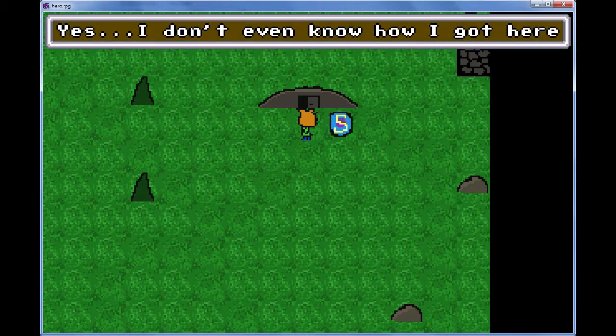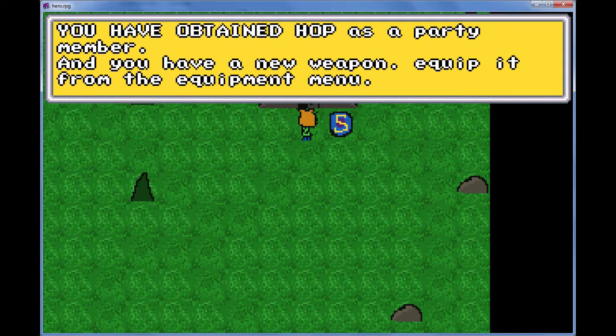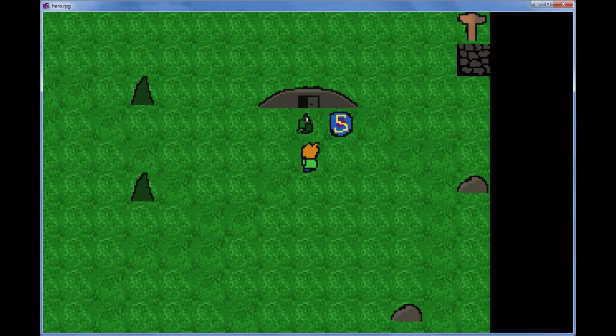Here we go. Let's go see the village elder — he will know what's going on and even knows how to get you home. The village is just north of my house. And here's a wooden sword to use. It's me against monsters. You'll obtain Hop as a party member. You have a new weapon — equip it from the equipment. Save game? Yes, I will.